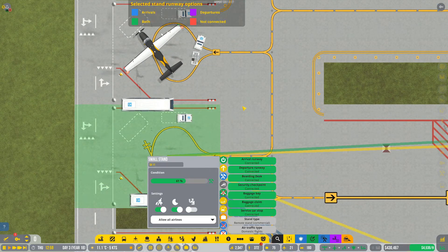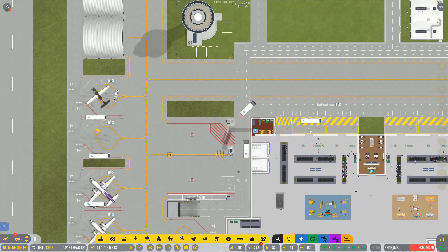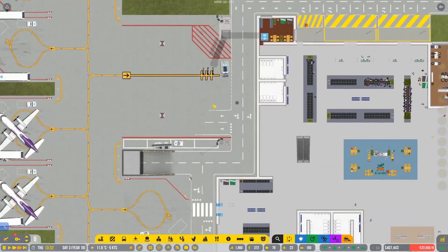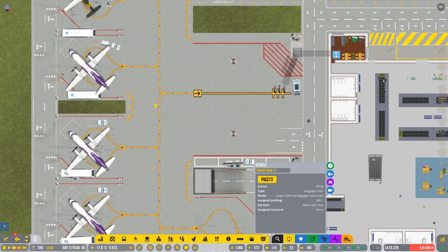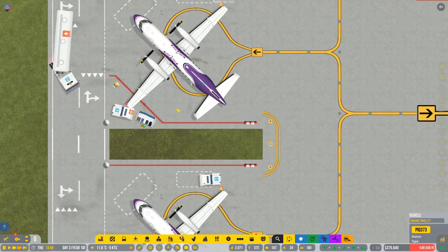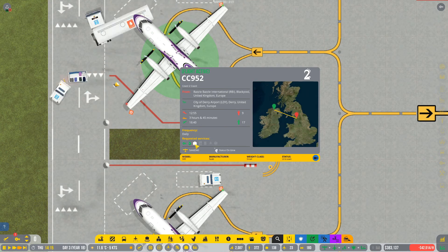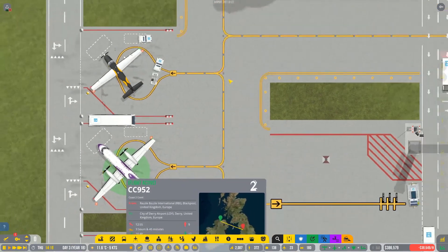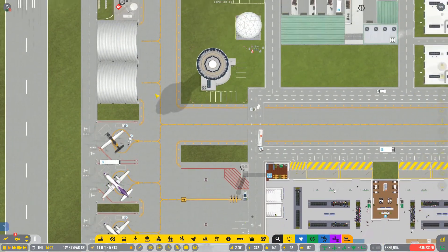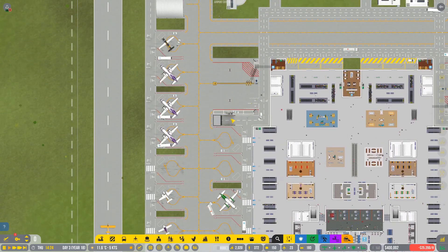I think I know what the problem is. I think we've got to assign double the number of baggage cars for each one of these — want to take stuff there and want to bring stuff in. So I think that's the problem. This guy's working really hard. Everything's working fine — fueling is done, baggage halfway done. We can keep an eye on this. Where's the baggage truck? It just left. They do have a long way to go from here to the place over there. We could do something — we can make a service road like that perhaps.